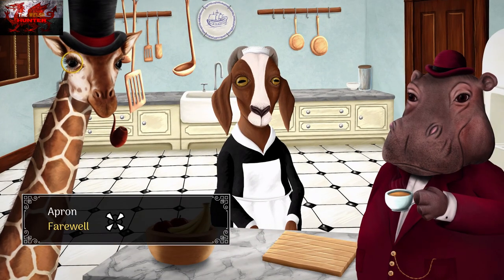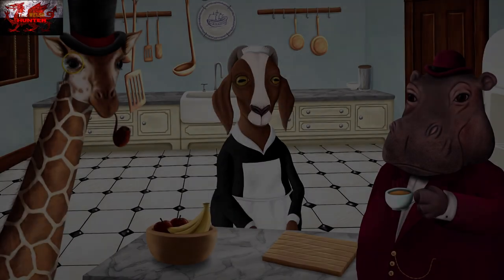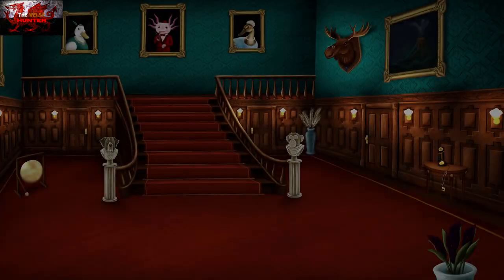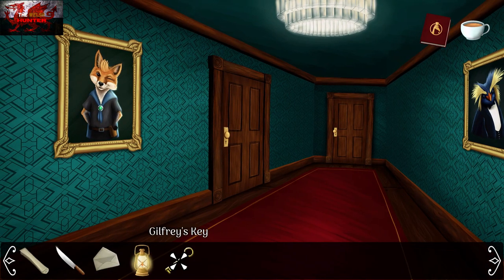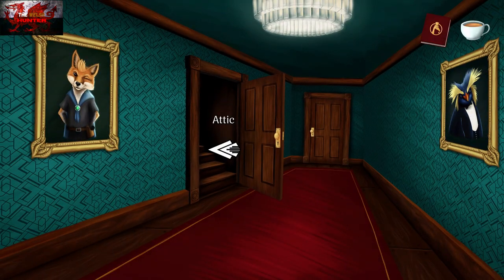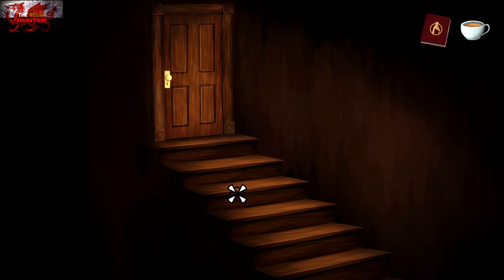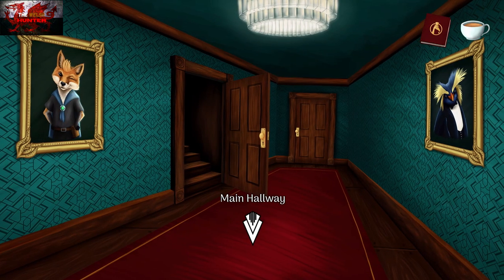Search his pockets for a key — there's a key in a little white bag. Go into the hallway and then into the kitchen first. Speak to Beryl again and ask her about the apron — that's the first of three things we need. Go into the right corridor and use Guilfrey's key on the attic door — the left door. Then go inside.